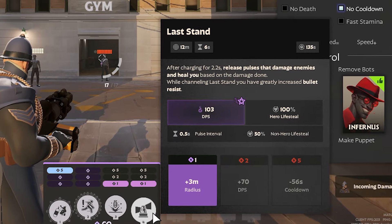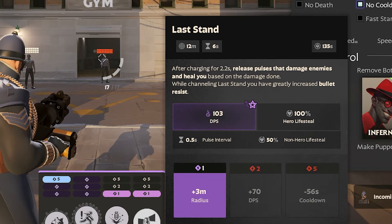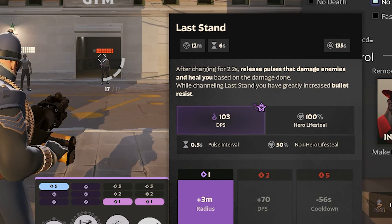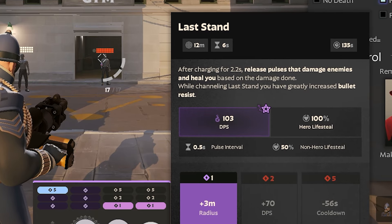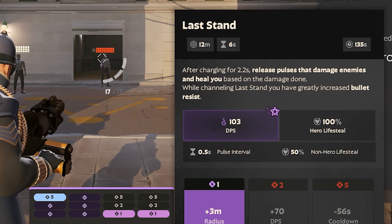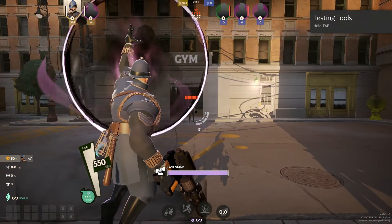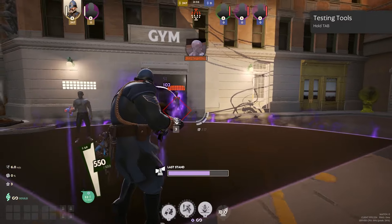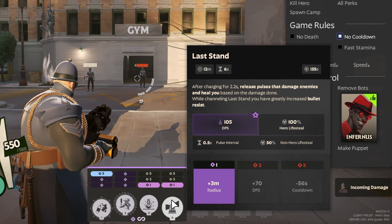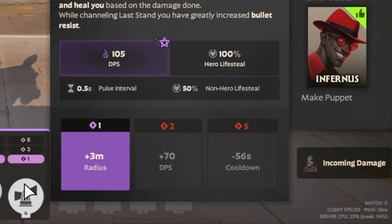The third upgrade for Binding Ward is Warden deals 20% more bullet damage to trapped heroes for six seconds. Finally, Warden's ultimate ability is called Last Stand. After charging for 2.2 seconds, it releases pulses that damage enemies and heal you based on the damage done. While channeling Last Stand, you have greatly increased bullet resist — this is new from the latest patch, you get 50% bullet resist. The upgrades for Last Stand are plus three meters radius, plus 70 DPS, and minus 56 second cooldown.